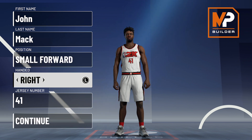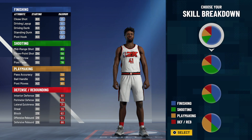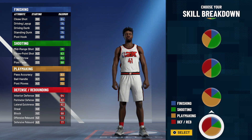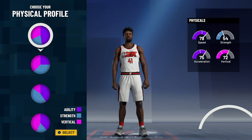Position is going to be small forward. Hand doesn't matter, jersey number also doesn't matter — I just chose 41 because that's the number he wore for his entire career. For the pie chart, we're going to go with the more green than blue pie chart. And for the physical profile, we're going to go with the balanced physical profile.